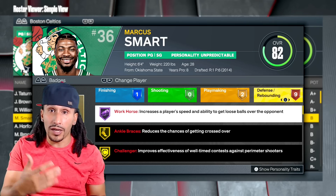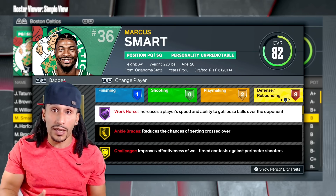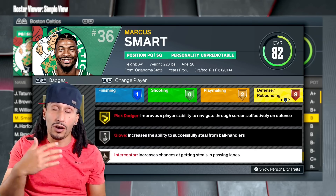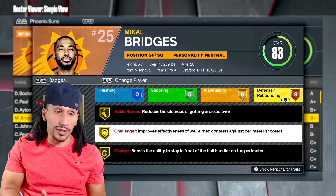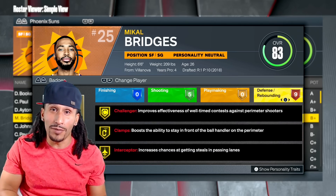Smart's only badge at Hall of Fame is the Workhorse badge — that's a badge you guys can equip at the gold level for certain — but his best badges are at the gold level. Interceptor is at bronze. And the same goes for Bridges: maxed out gold badges, nothing at the Hall of Fame level.